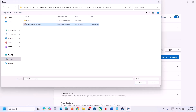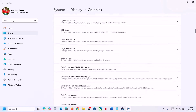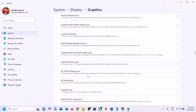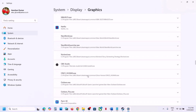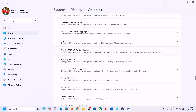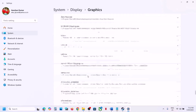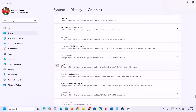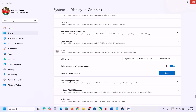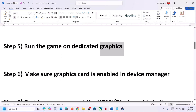Click Add. Once the game is added, scroll down and find the game in the list. Click on it and again select High Performance — you will see your graphics card listed. Now launch the game and check.